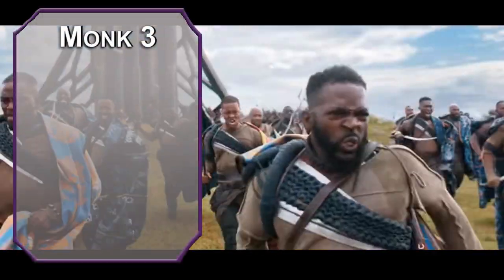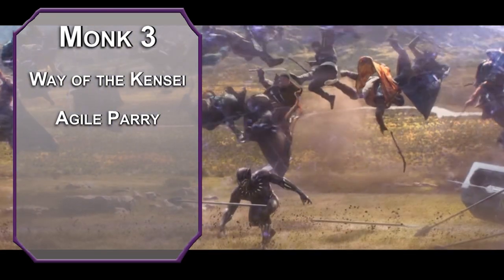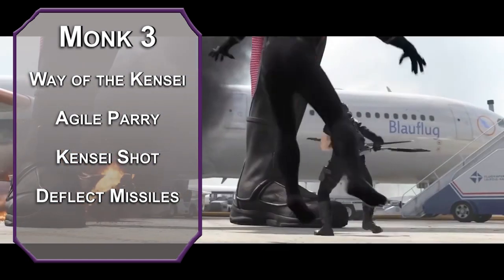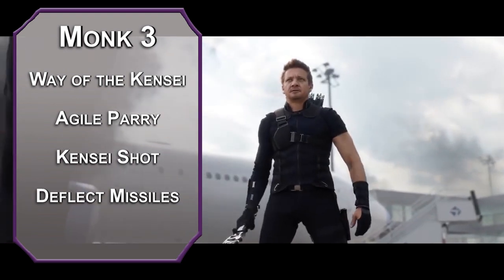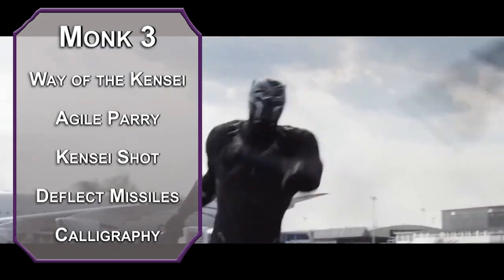At the third level of monk, you can pick a monastic tradition. The Kensei monk from Xanathar's Guide to Everything lets you sharpen those claws. First, you get Agile Parry, which lets you add 2 to your AC after you make an unarmed attack as long as you have a monk weapon in your hand. You can also make a ranged weapon a monk weapon — it's not really in character, but if you want to break some rules, grab a longbow and make a Kensei Shot. This lets you add 1d4 as a bonus action to a ranged attack by spending a ki point. You can also Deflect Missiles, reducing damage from ranged attacks by 1d10 plus your monk level plus your dexterity modifier. If you drop it to 0, you can throw that weapon back as a reaction — you're proficient with that attack and it counts as a monk weapon for damage. Most importantly though, you get the Way of the Brush, giving you proficiency with calligraphy so you can sign laws with style.